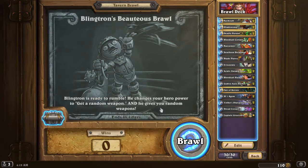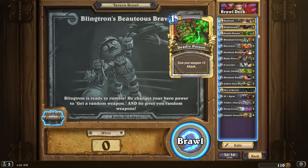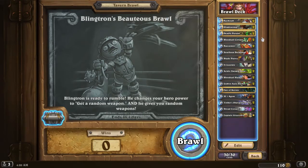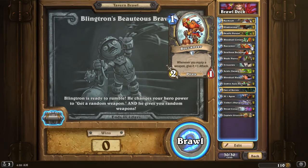Hey, what's up everyone, BubbleKings here and welcome back to another Hearthstone Tavern Brawl. Today we have Blingatron's Beauteous Brawl. Blingatron is ready to rumble — he changes your hero power to get a random weapon, and he gives you a random weapon. I decided to go with a rogue deck here, just because there's a lot of synergies with weapons obviously. And also pirates, because they have a lot of synergies with weapons — like Buccaneers, which is a rogue and pirate card.